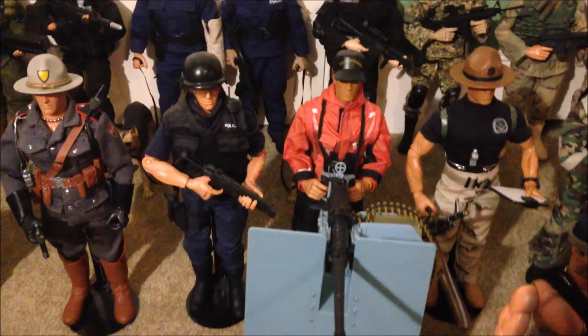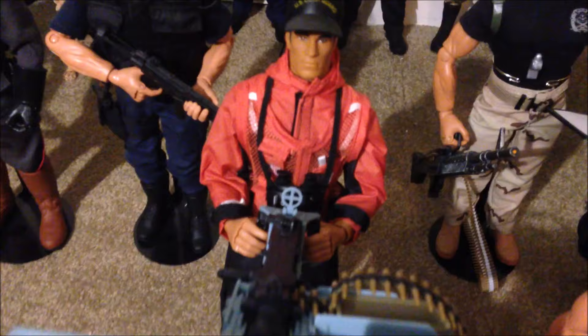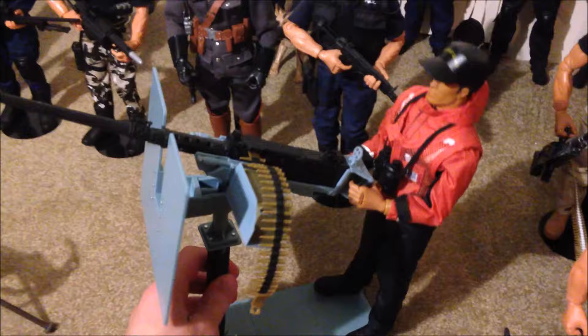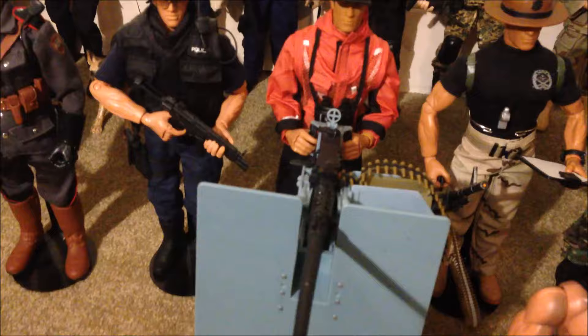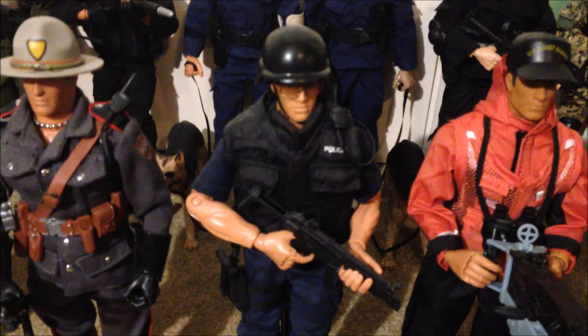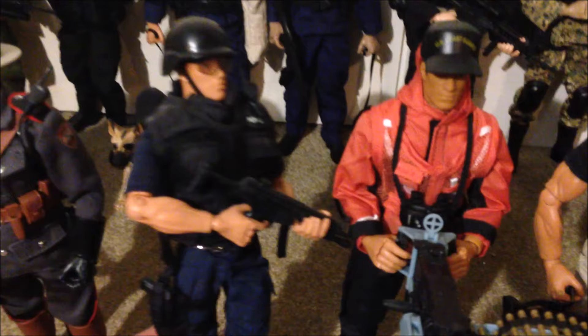Here we go with the police and law enforcement figures. The first one is the US Coast Guard harbor security figure - a pretty hard-to-find one that I got a few months ago. This guy's really cool; I have him set up with his big gun and that looks really really good, displays nicely. Next up is the diplomatic secret service agent - this guy's pretty cool, a little bit older but looks very nice.